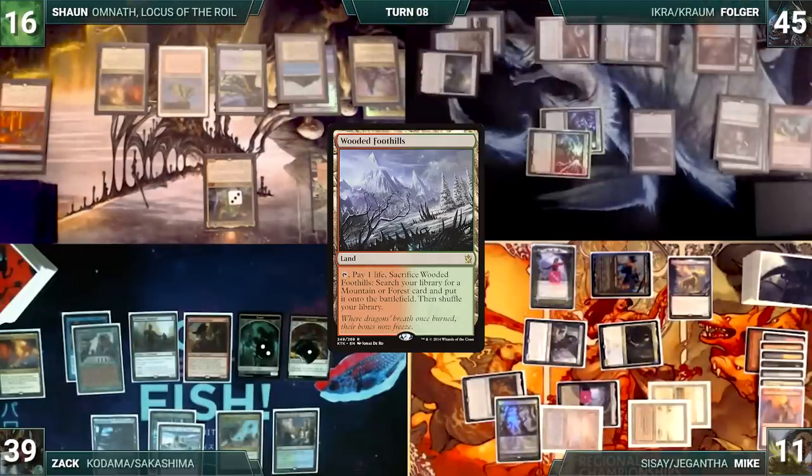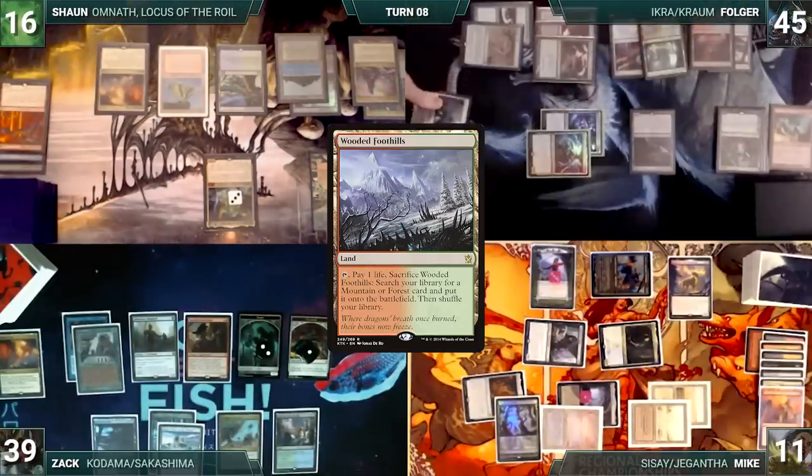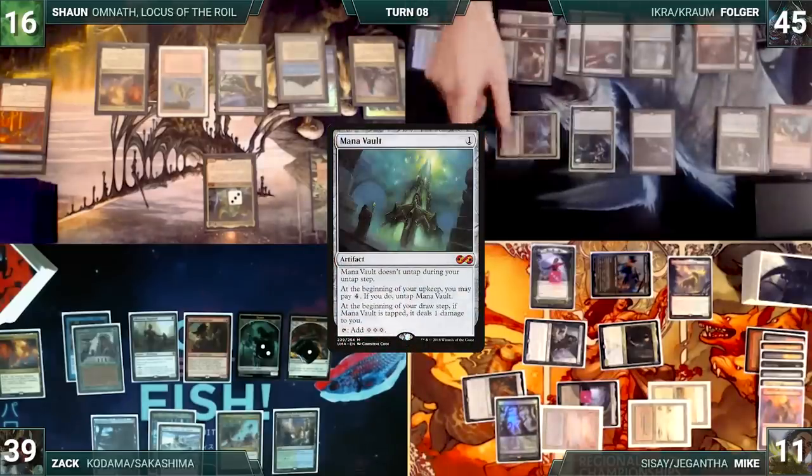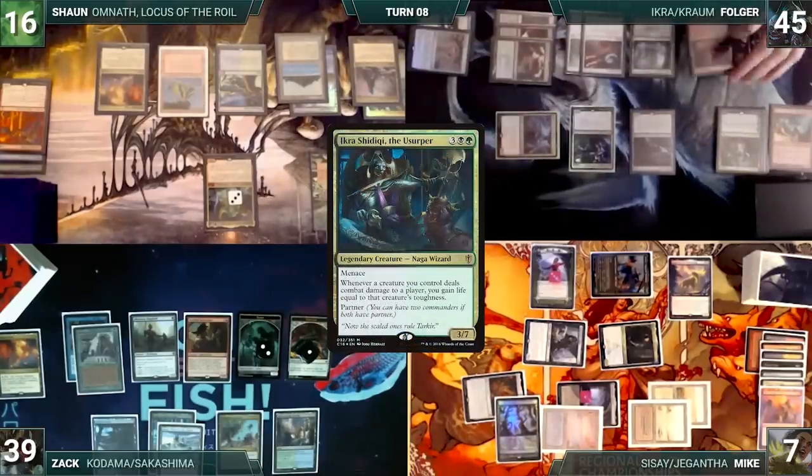Sean draws, takes no game actions, and passes the turn. During his upkeep, Folger pays to untap his Mana Vault. He draws and moves to combat. He attacks Mike with Chrom. Mike takes it. Ikra triggers and Folger gains 4 life. Folger ships the turn to Mike.